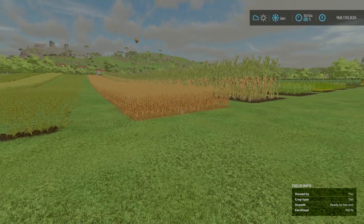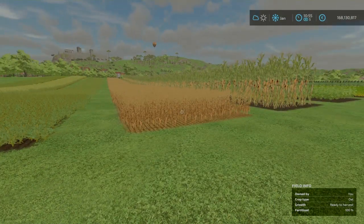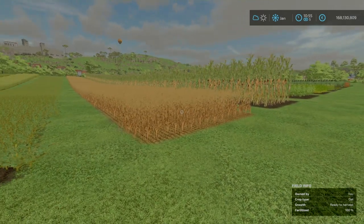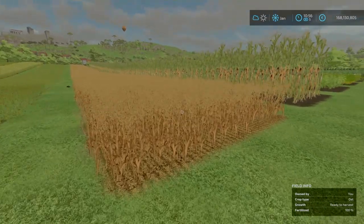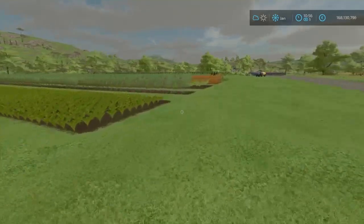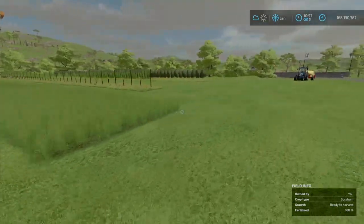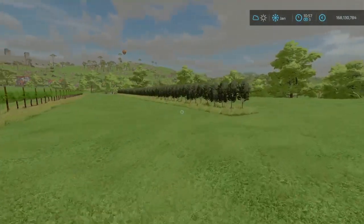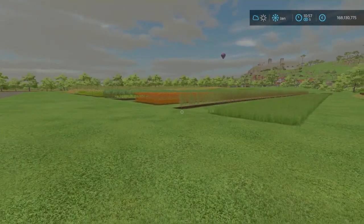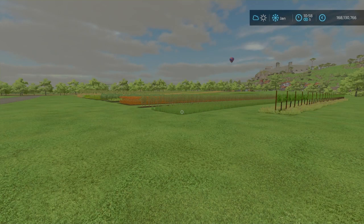We are back four days later. Since the second day, the grass has been ready to harvest. Now this is the fourth day, and all we have so far are oat, sorghum, and just here we have the olives. So it's taken till four days in to get those three, and the grass is ready after two days.